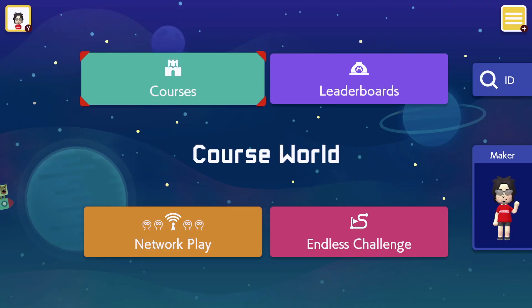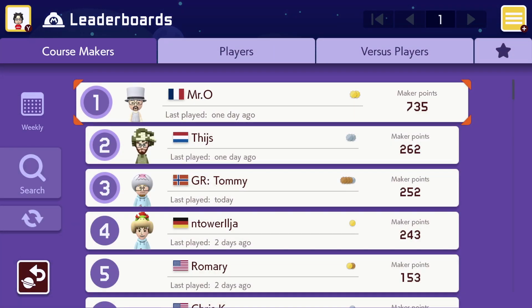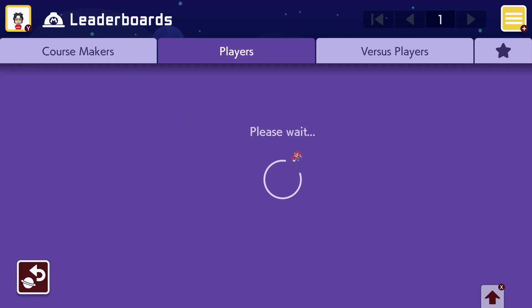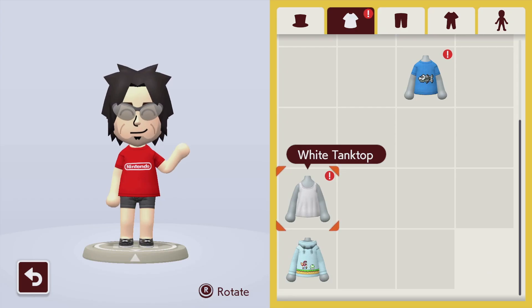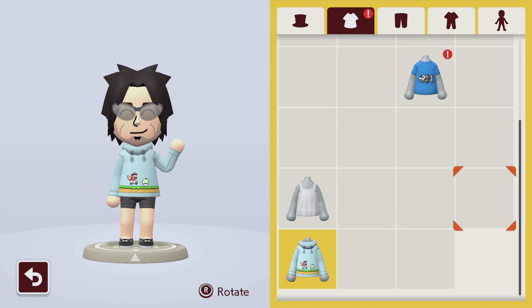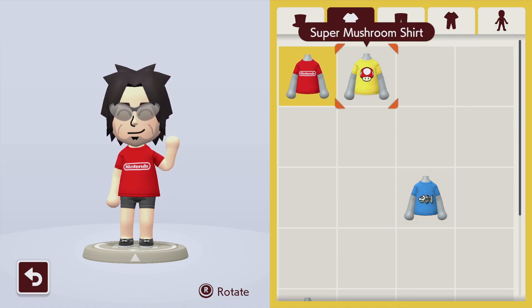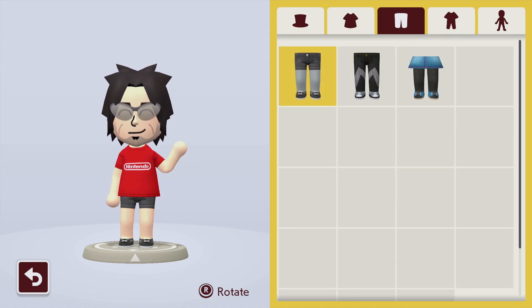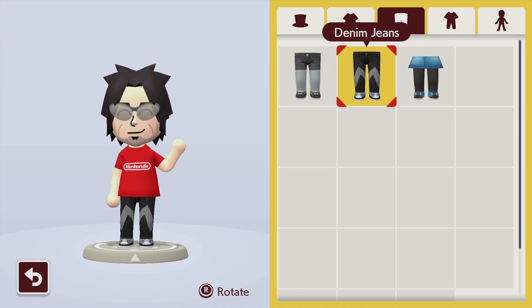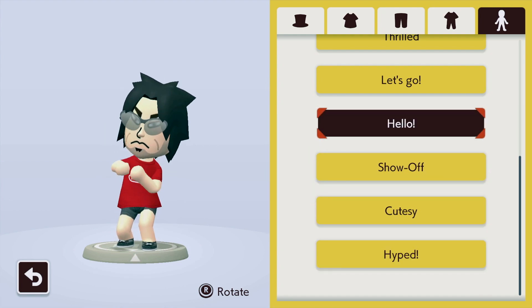The game also has Course World, a dedicated place to share your created levels with the rest of the world. Features here include leaderboards, endless challenge, network play, and outfits for your avatar — something like Miiverse from the old Wii U game. You can change your character's outfit and will be given new pieces for unlocking achievements, such as uploading your first level or playing a level created by another user. However, the game does not have amiibo support, so unfortunately you cannot unlock new costumes using your figure collection.